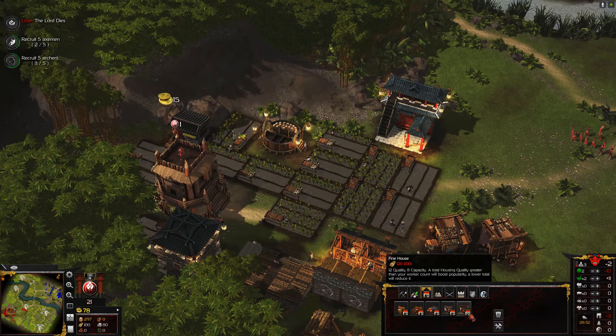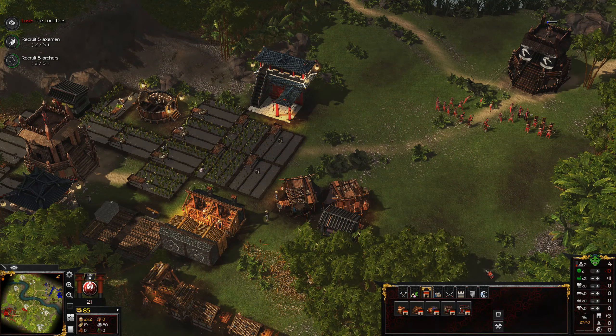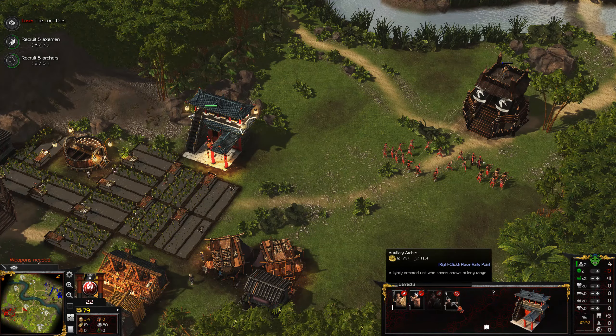Oh, I don't have many houses at the moment. Let's just create this then. People are now happy - that's what we need. We need a little bit more happiness of course. In the meantime, let's also produce some more troops.